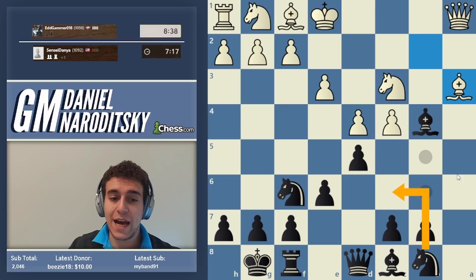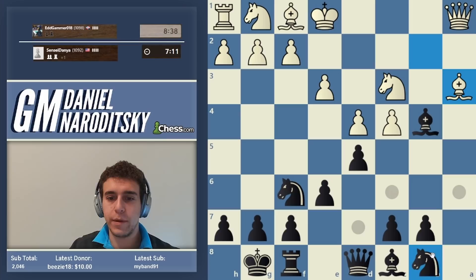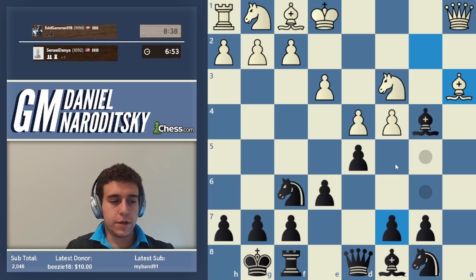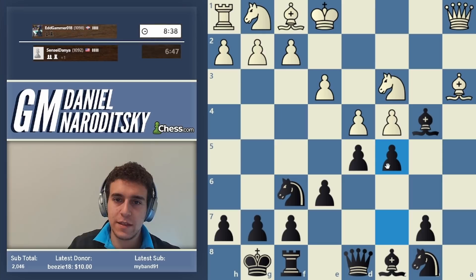Knight c6 has the downside of blocking the c7 pawn, which I don't really like. In my opinion, the best move here is to play c5, because this move carries two ideas: if white takes — which white probably should do — we take with the c pawn, have a nice passer, and attack the knight, continuing the initiative.